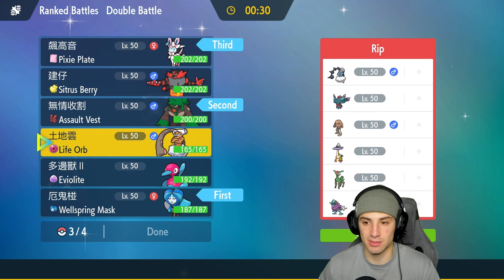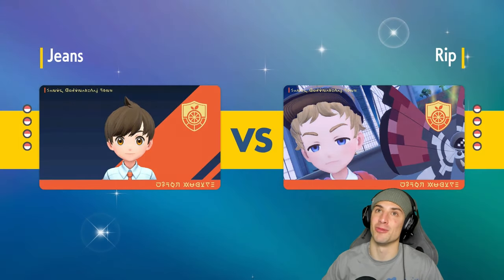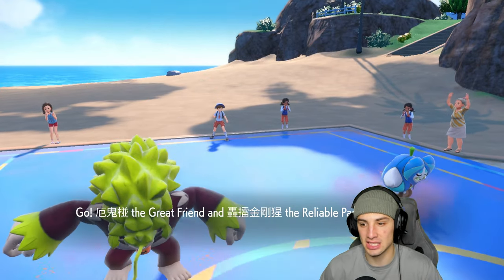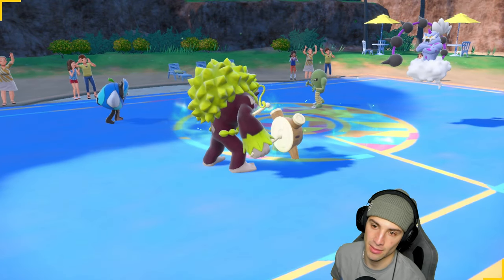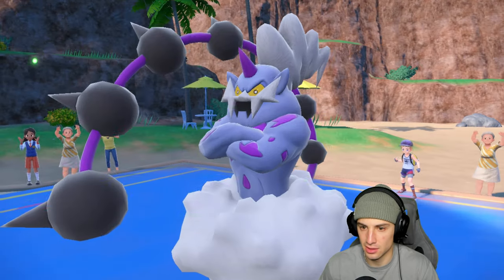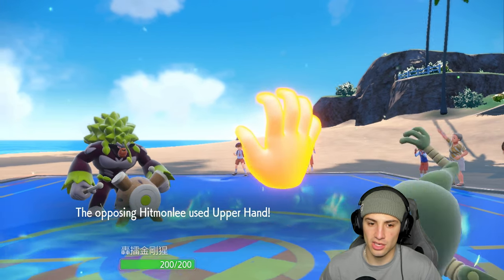I'm bringing Sylveon in the back end as promised, and Landorus is just so strong — you saw it last match doing big damage with Sludge Bomb. I'm going to protect Lando just in case Fake Out wants to come in, and swap Incineroar hoping Surging Strikes attacks that slot. Water Absorb absorbs it and we bring our HP up to almost full, then Horn Leech finishes Urshifu off. Swapping into Incineroar — Intimidate is massive, but they go into two non-special attackers.